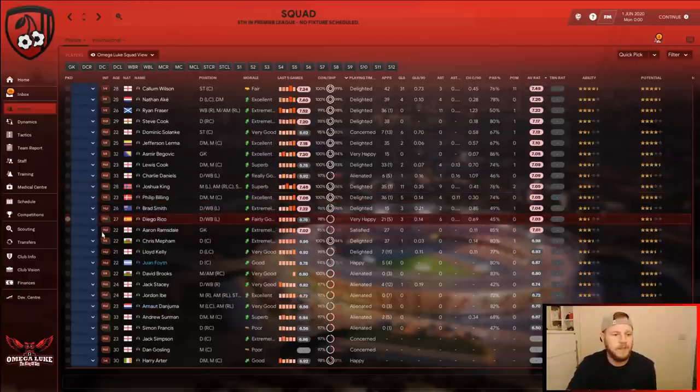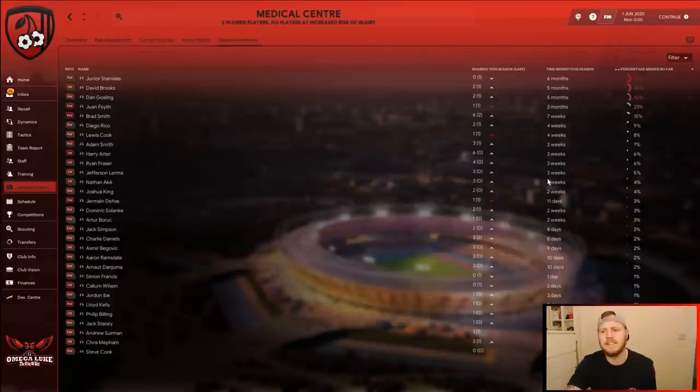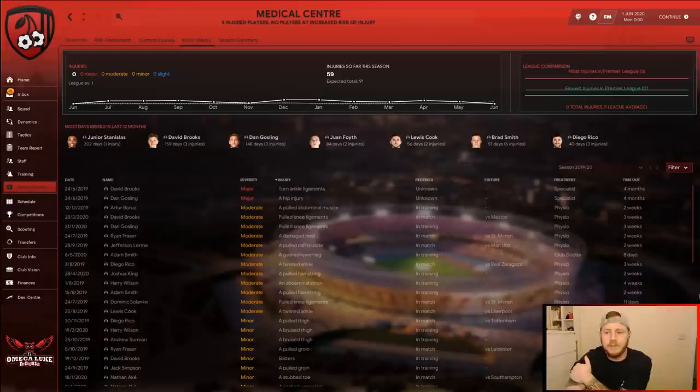On average ratings, almost a starting 11 all above 7.0, which to me is a good rating for a mid-table side. Looking at the Medical Centre season summary, Junior Stanislas missed six months — likely already in the game — and David Brooks missed five months due to a torn ankle ligament, which put him out for four months. Bournemouth have actually been affected quite significantly by injuries this season, with two major injuries and a lot of moderates.